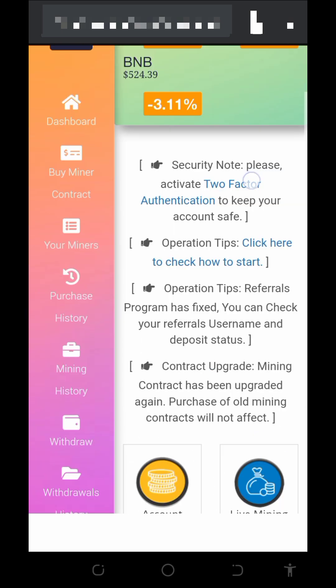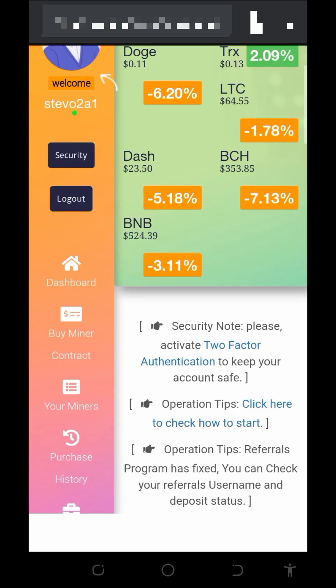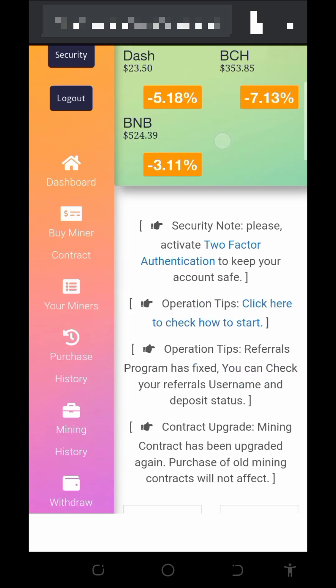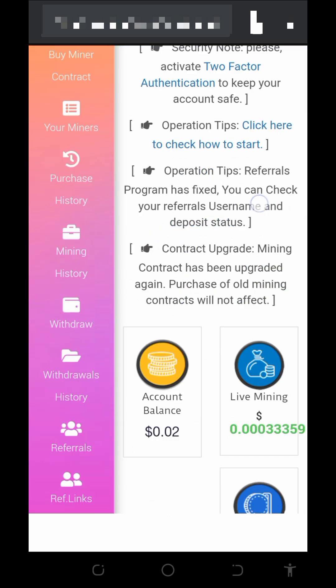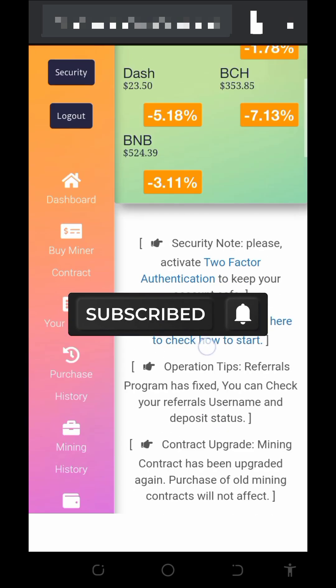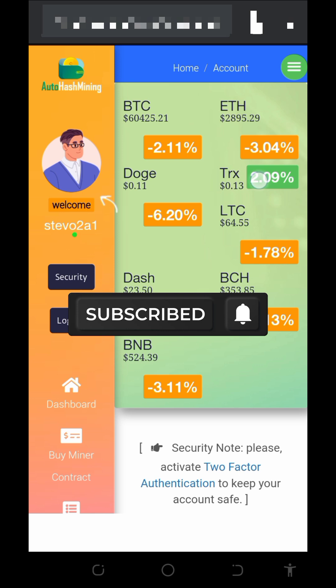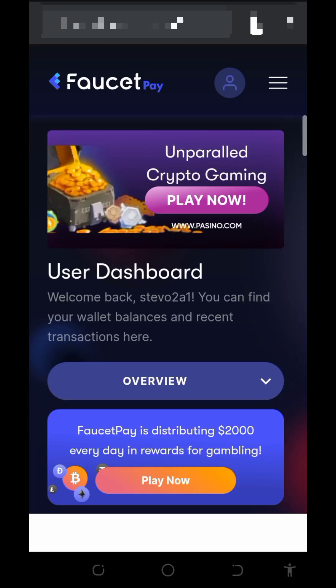You can check out this platform and see if you can start earning from it right now. I can't explain too much about the platform right now — maybe I'll do that next time. Just tap on the referral button to copy the referral link, share it with your friends, and earn commissions. Please be cautious if you want to deposit into the platform — check it out by yourself first.